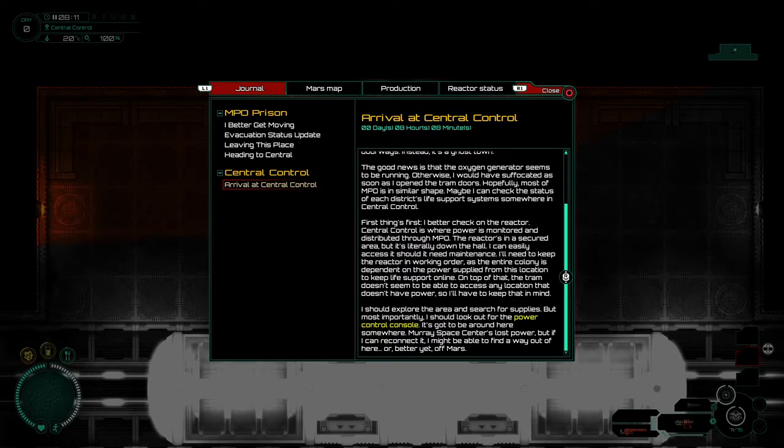But first things first, I better check on the reactor. Central control is where power is monitored and distributed through MPO. The reactor is in a secured area, but it's literally down the hall. I can easily access it should it need maintenance. I'll need to keep the reactor in working order as the entire colony is dependent on the power supplied from this location to keep life support online. On top of that, the tram doesn't seem to be able to access any locations that don't have power, so I'll have to keep that in mind.